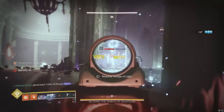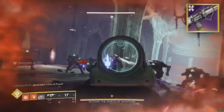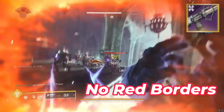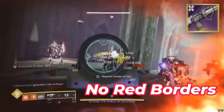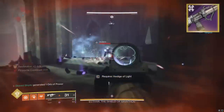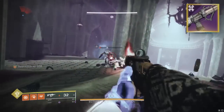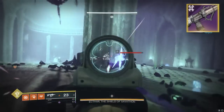Depending on how you look at it, this would be either good or bad — this weapon does not have a pattern, meaning you don't have to worry about farming the Red Borders for it. You're just beating RNG and getting the roll you want, as it's only the Taken weapons that have patterns from the season. Maybe a bit unfortunate because you can't get Enhanced Incandescent, but it's still nice that there's no pattern required.